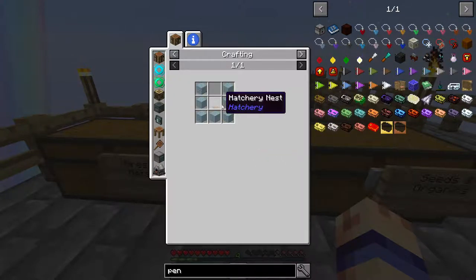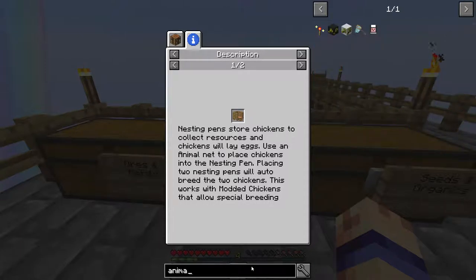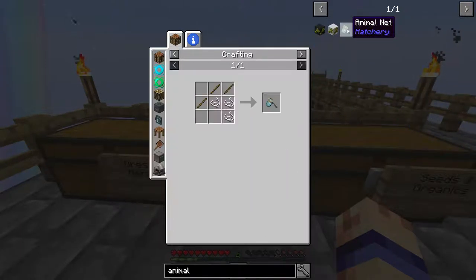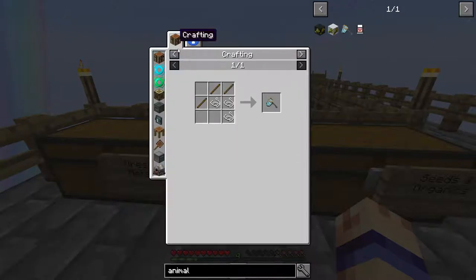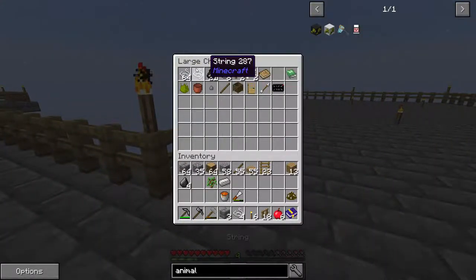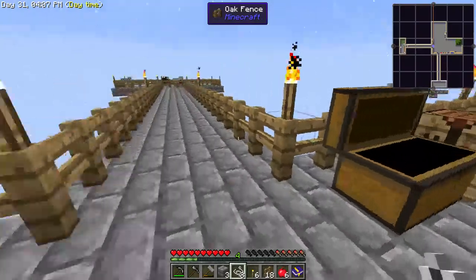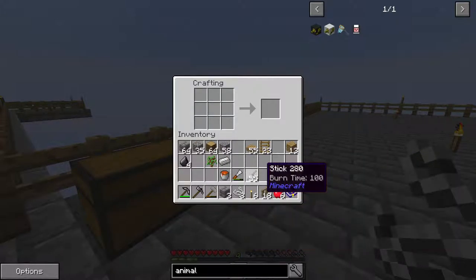I saw something about a hatchery — like a nesting pen. I'm going to put a chicken in a nesting pen. There's an animal net — oh, that's easy! I'll do that then. Let's get some string; it's just three string and three sticks.